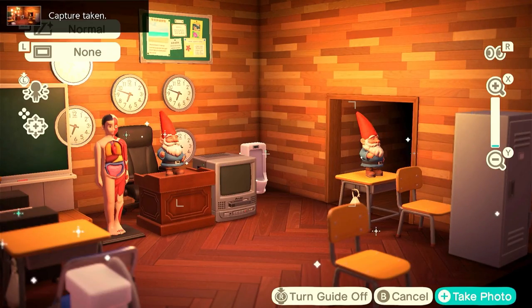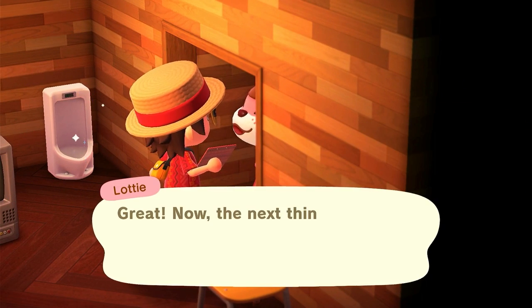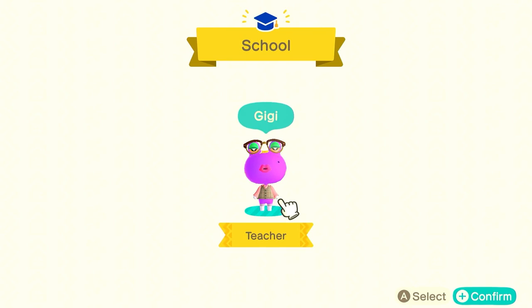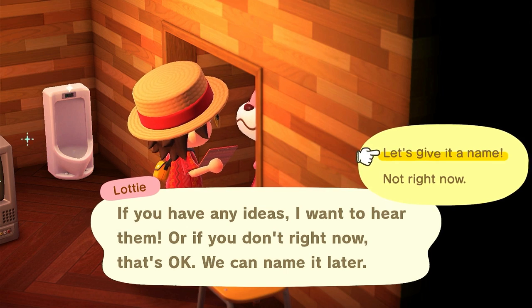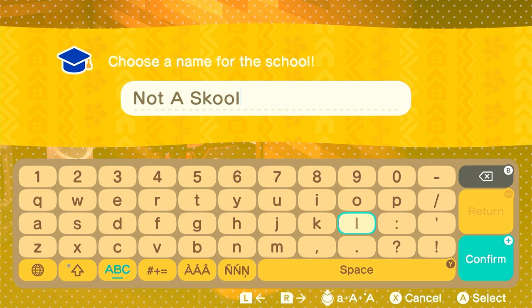We got to clean up a bunch of this stuff like the toilets and the lawn gnomes, and time for a picture. Why don't you take a picture? It'll last longer. There's our picture. Don't you love it? We are all done. Let's take a look. Choosing a teacher - sure, you can be a teacher. We have to name the school. Yeah, I got a good name: 'These Nuts.' Not a school. I like it. You definitely want to name it 'Not a School.'